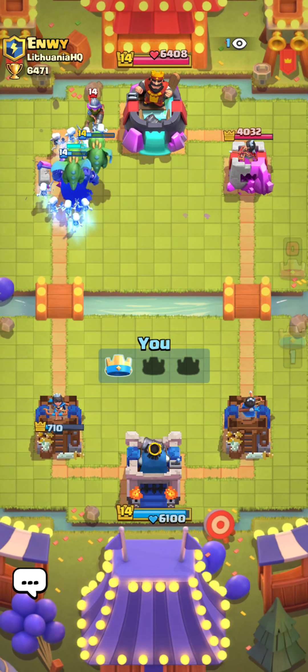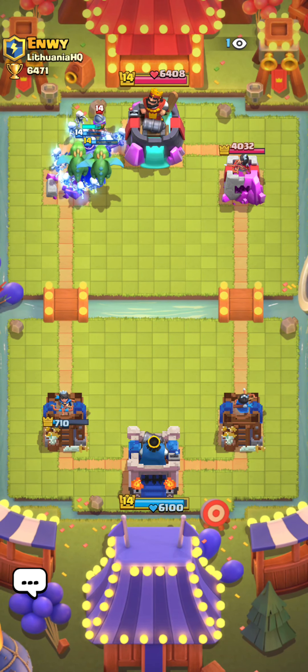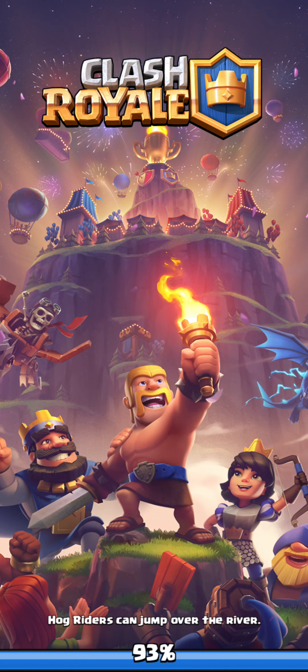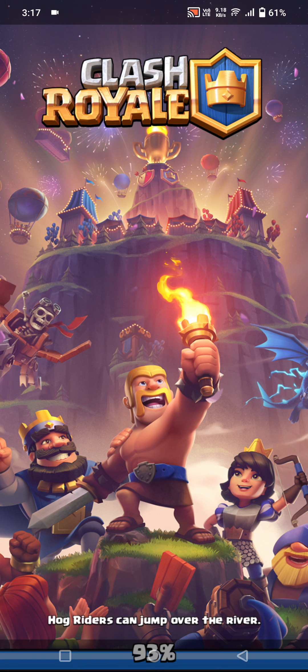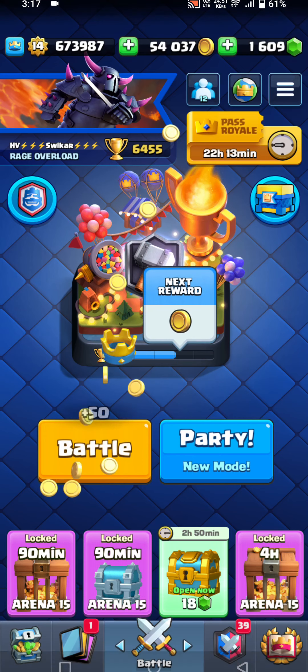Sometimes ignoring a Miner — or ignoring something like a Goblin Barrel in a log-bait matchup — will be a really good play. And here we go, plus 31 and plus 30 in the video! We started the video at around 9,000 rank. My game is sometimes stuck at 93% loading — I don't know why, my internet connection should be fine. Are you kidding me? And Hog Rider can jump over the river — looks like no one knows that. Oh my god, that took a while guys.